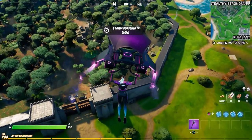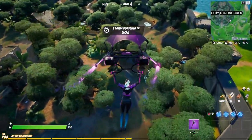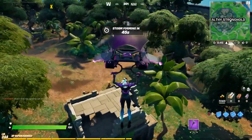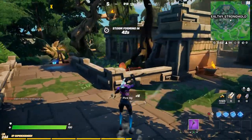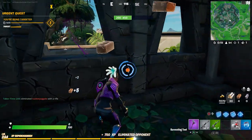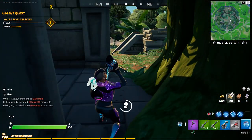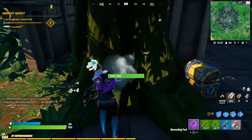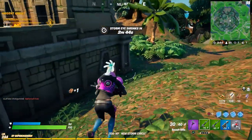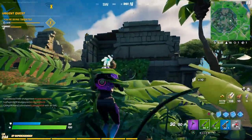I may as well show you the easiest one, which is in Stealthy Stronghold. A lot of people don't even realize there is an underground bunker in Stealthy Stronghold — same thing for the Coliseum, it's kind of a hidden underground bunker. But in Hunter's Haven everyone knows where it is, so I don't recommend going there because there's probably going to be a million people.